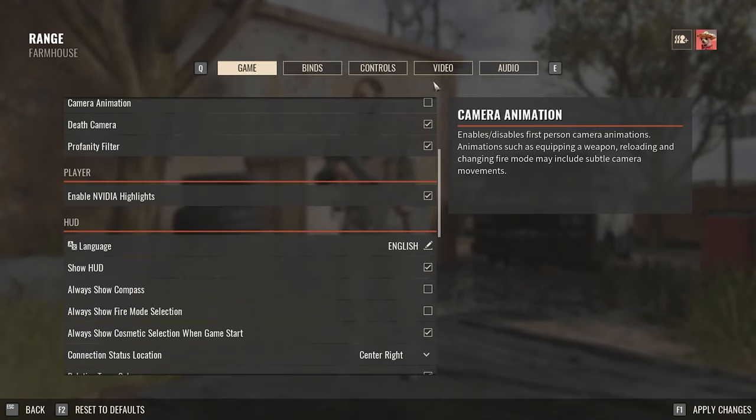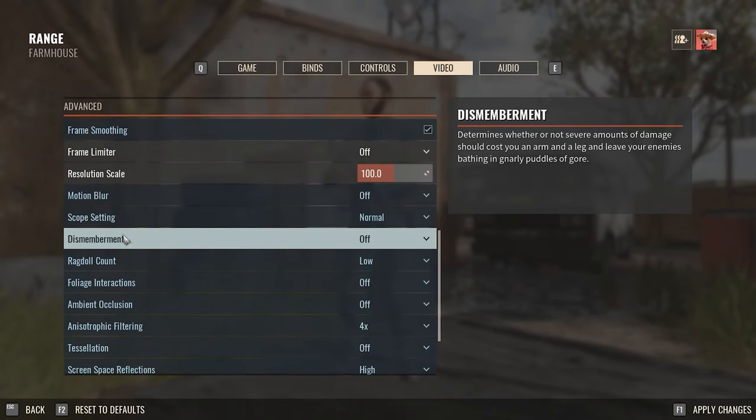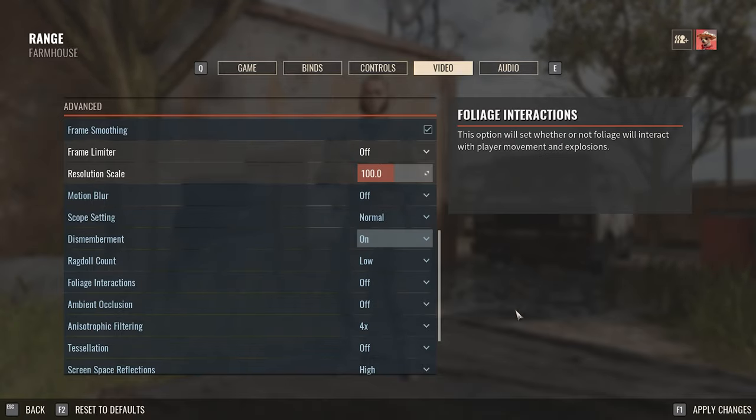If you've suddenly noticed that you're missing blood spatters, you can actually turn them back on by simply turning on the dismemberment option in the game settings.